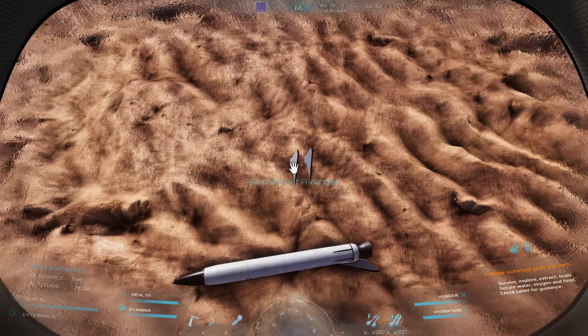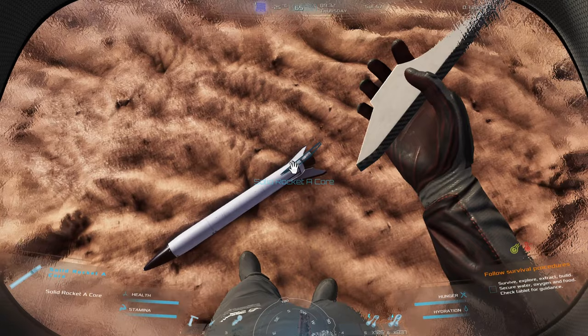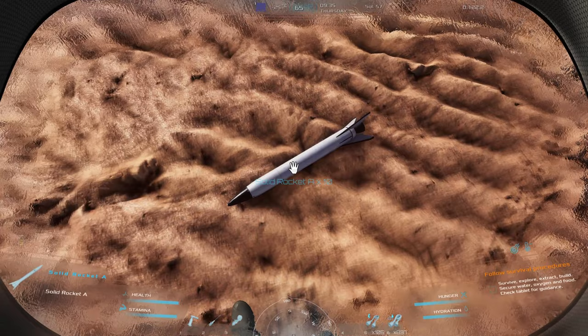We're going to put the outer shell on. I'm so glad we get 10 rockets from doing this one time. Also, I used up the very last of the silicon we had to make this, so I'm hoping we don't need more than the 10 rockets we have between these two rocket launchers.